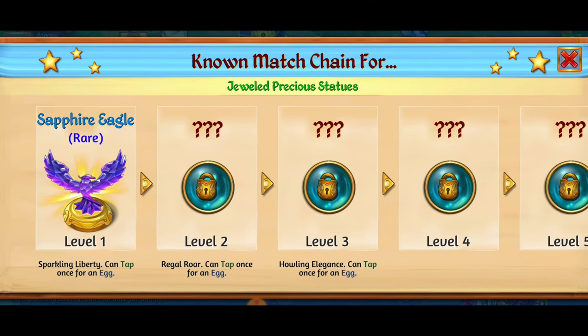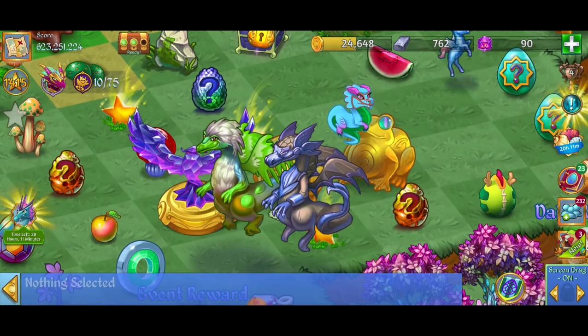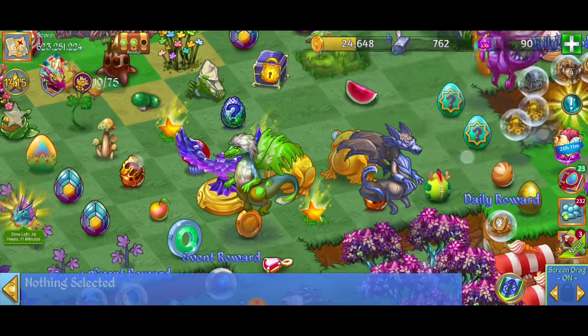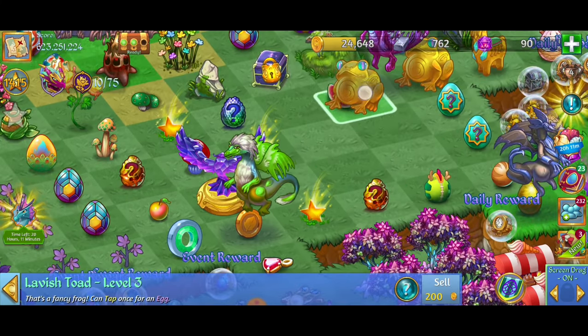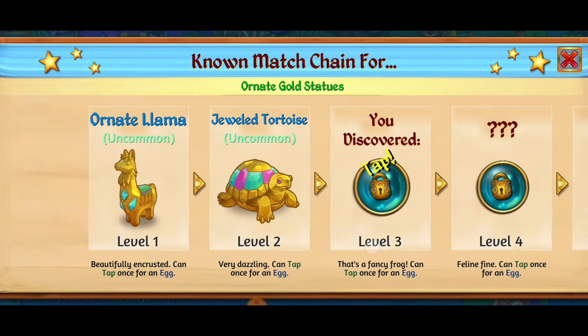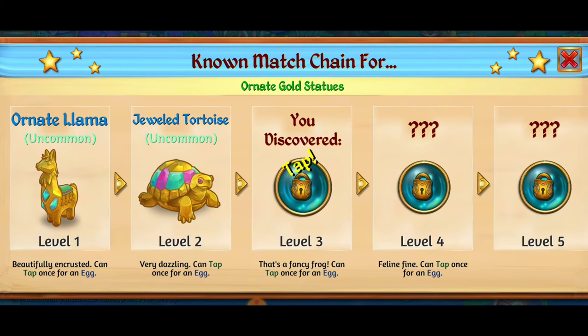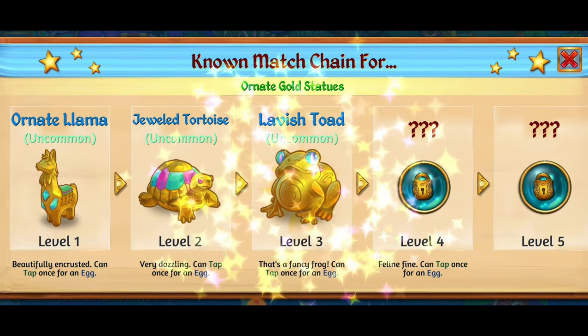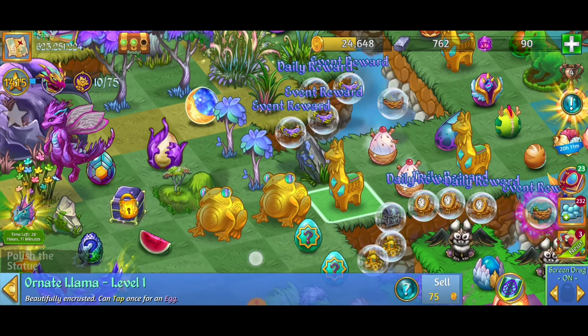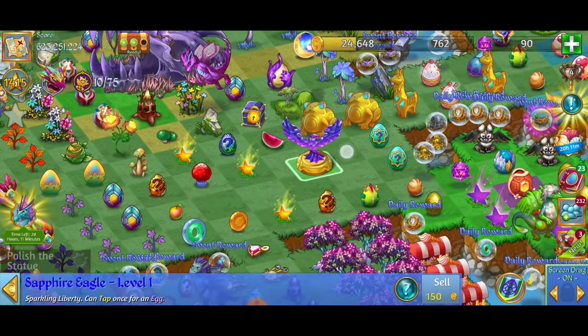Definitely super excited about this. If you saw the live stream earlier, I'm working on my portal, so hopefully soon we'll be able to get more of these awesome items. The level one is the Ornate Llama when it comes to the Ornate Golden Statues chain, and we just discovered the Lavish Toad which I am so so digging. Gotta love that toad.